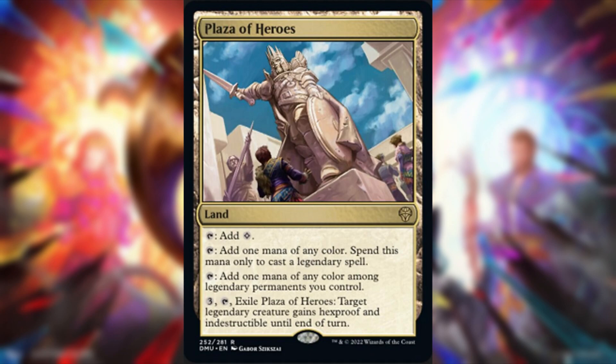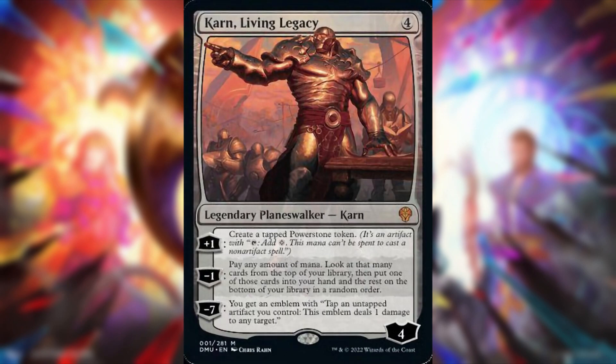Next up, Karn Living Legacy — four generic mana, starting loyalty four. Plus one: create a tapped Power Stone token, which is an artifact with 'tap to add colorless, but this mana can't be spent to cast a non-artifact spell.' Minus one: pay any amount of mana, look at that many cards from the top of your library, put one in hand, rest on the bottom in random order. Minus seven ultimate: get an emblem — tap and untap an artifact you control, and the emblem deals one damage to any target.